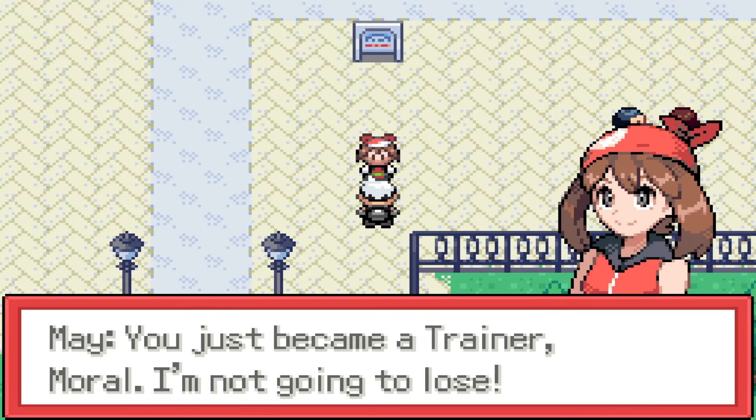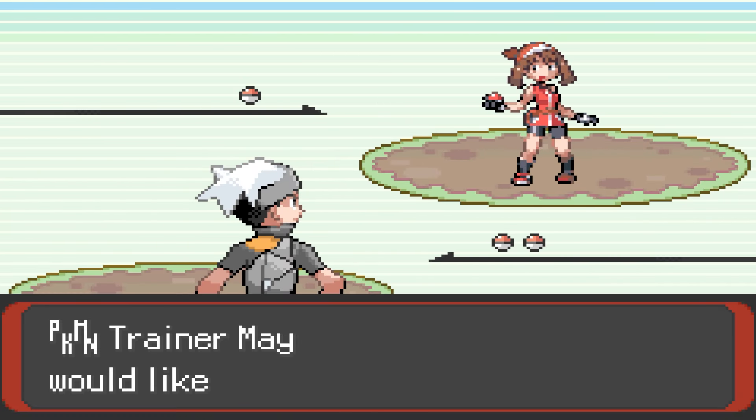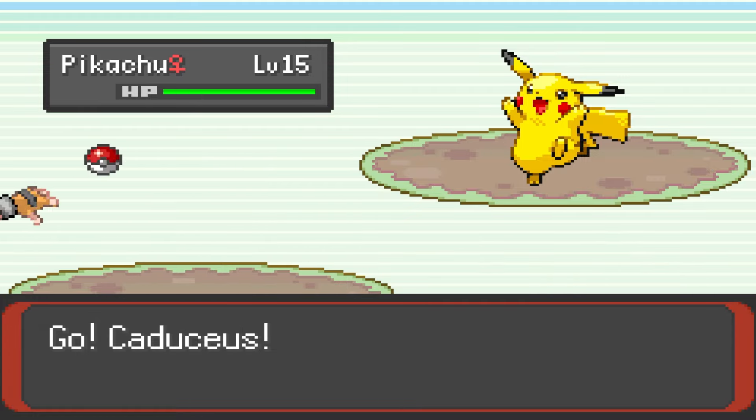After saving Pico from Team Aqua and returning her to Mr. Briny, we are challenged again by Mei on our way back through Petalburg Woods. This time, she leads with her new Pikachu to face off with Cad.